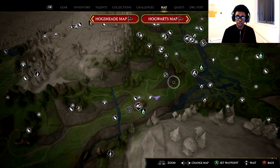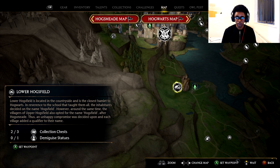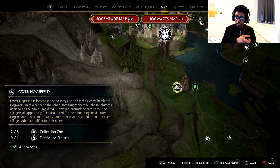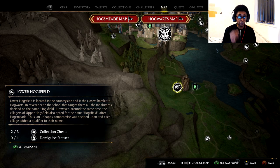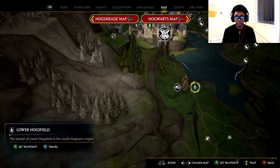I'm going to move slightly closer into the map and hover over a town. Towns or villages appear as this icon right here. When hovering over the top of it, you will see that there is a key that appears. This key will show you what's in that area. You can see I have a collection of chests — three chests available, and I've already done two. Below this you can see Demiguise statues. This is a great way to find Demiguise statues.